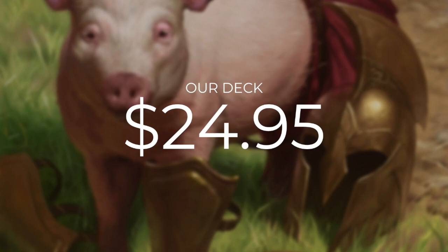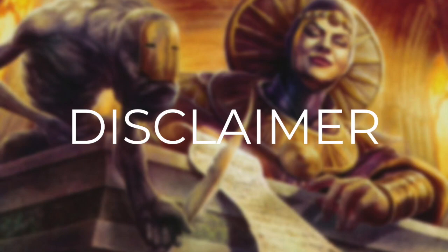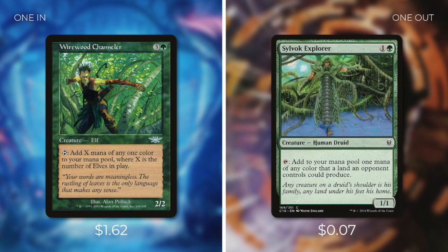Just a quick reminder that our deck cost doesn't include our commander because it is a commander-excluded episode. Commander's Quarters decks are built to be tuned and focused within their budget, but there are always ways to improve on them. First upgrade: Priest of Titania at $3.64 — a 1/1 elf druid that taps for green for each elf on the battlefield, replacing Copper Myr. At minimum she taps for the same amount, but most of the time she'll tap for much more. Second upgrade: Wirewood Channeler at $1.62 — a 2/2 elf that taps for X mana of any one color where X is the number of elves in play, replacing Silvok Explorer.